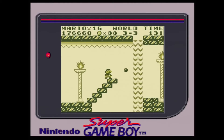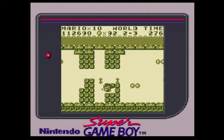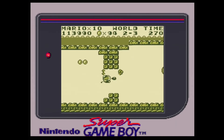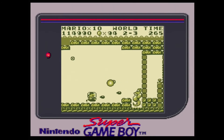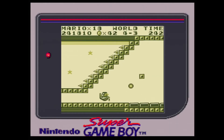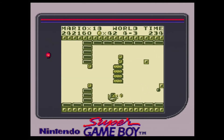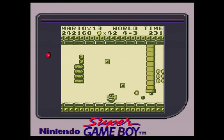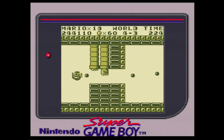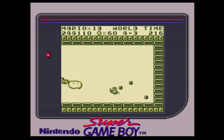The other two bosses are taken on in vehicles. On both of these levels the screen automatically scrolls, leaving it up to you to kill or dodge enemies swimming and flying toward you. The World 2 boss, Dragon Zamasu, is fought in a submarine where A or B shoots and the D-pad moves you around. The World 4 boss, Tatanga, is fought in a plane that controls exactly like the submarine. However, while Dragon Zamasu can be killed by slipping past him and hitting a switch, Tatanga must be fought and has two parts to his battle.